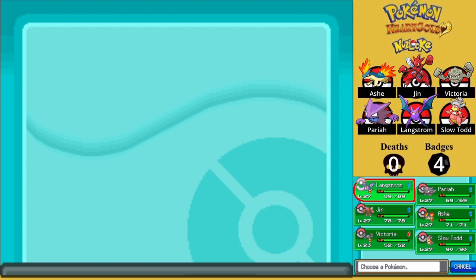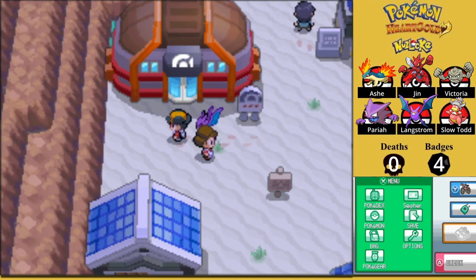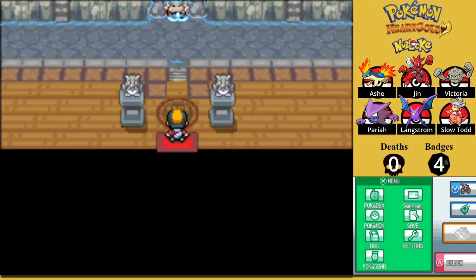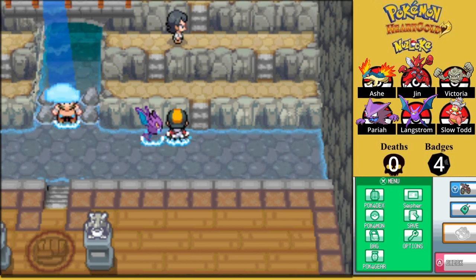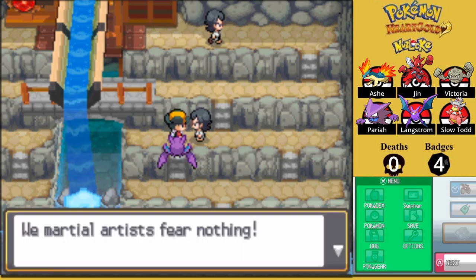I know the fight coming up is going to involve a very problematic electric type, so I wanted to see if Victoria could actually help out here. The reason I chose her in particular is because of comments from a friend of mine who reviews my videos as they come out. He told me that my opinion of Geodude, who as the game goes on past the third gym, is kind of wrong in his opinion. So I want to see if maybe I have been underestimating Victoria.